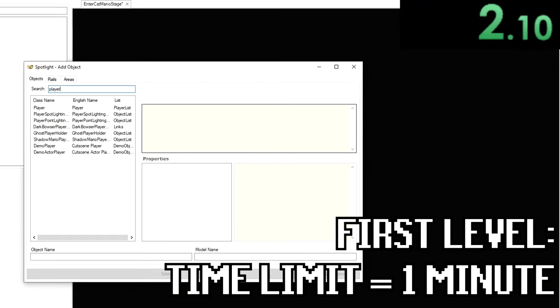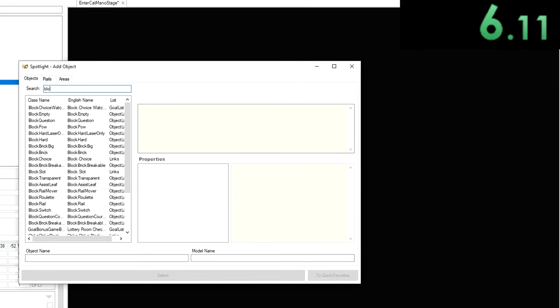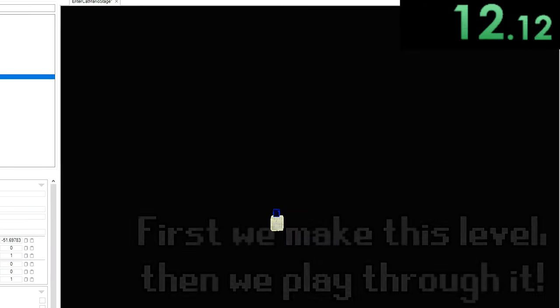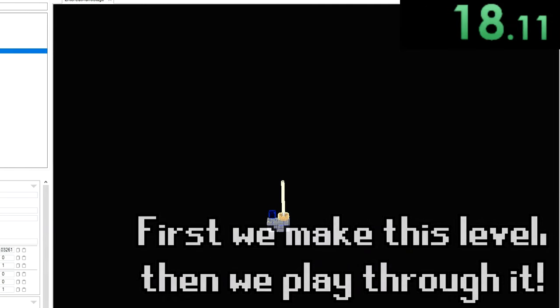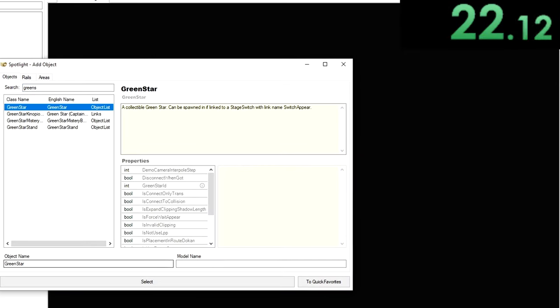So let's add a player — we are going to need an actual player because we need somebody to control. Let's add a block over here for our character to stand on, put that a bit down, move another one over. We're going to need a goal pole so that we can actually finish the level, so that there is some objective. Let's add a green star also.